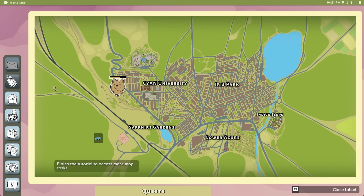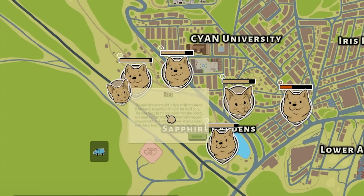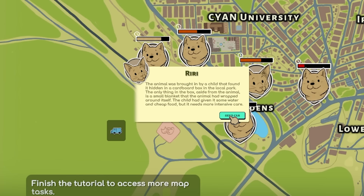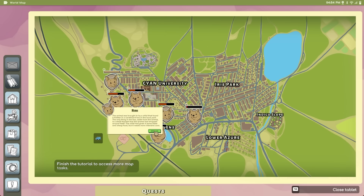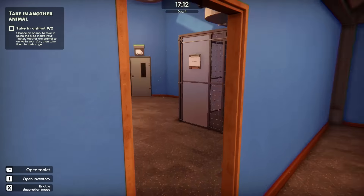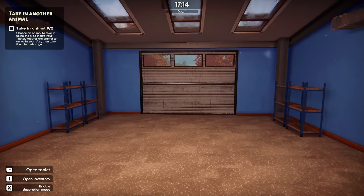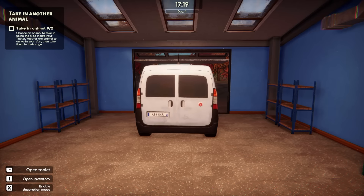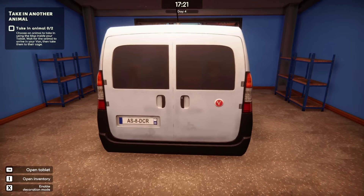Let's go in here and go to the map and see if any cats pop up. Oh, we got a puppy here. Sorry Gaia, we're rescuing cats today. Oh, there's another puppy. Don't look at those. And boom, we got Riri. The animal was brought in by a child that found it hidden in a cardboard box. We're gonna send a car. That sounds so sad. Any time now — oh, here we go. Here comes Riri. That's a weird name for a cat, but I'm excited.